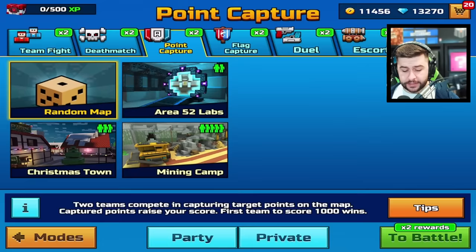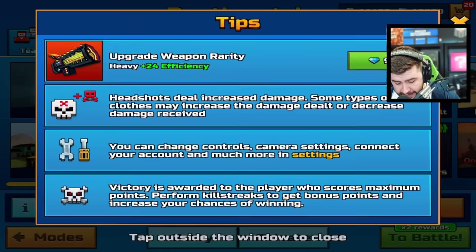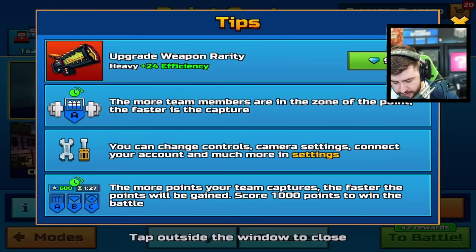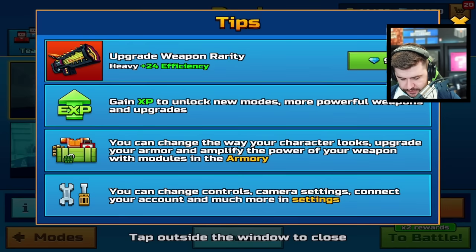Before we check out this new styled Ultimatum, one thing the developers have done: if we go to team fights, they've introduced tips. If you're a lower level player, it's going to pop up and say you should purchase this weapon or that weapon for specific modes. If you're a higher level player and haven't got a weapon, it might say upgrade this to Legendary. But you also get some pretty good advice, like headshots deal damage, some types of clothes may increase the damage dealt or decrease the damage received. I like the one that says you get extra points for destroying enemy turrets, shields, and robots. Not a lot of people actually know about these tips, so Pixel Gun is now giving advice throughout each kind of mode.